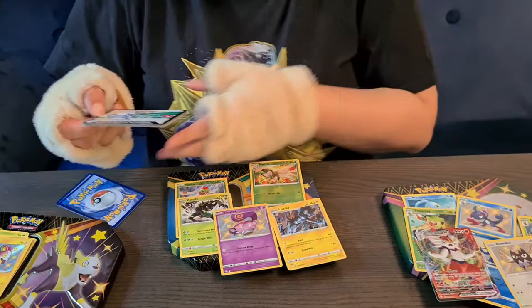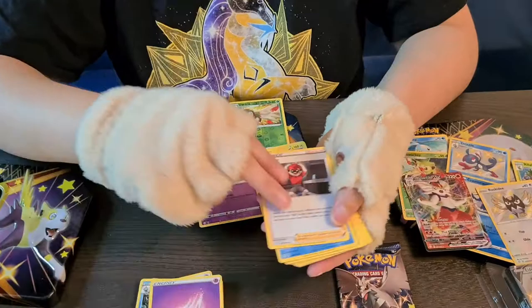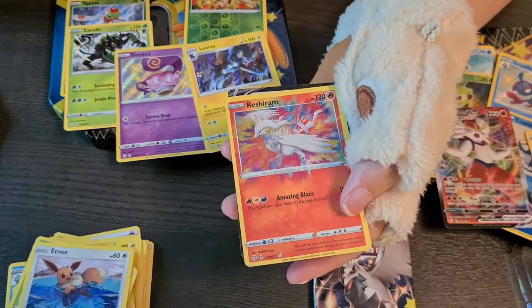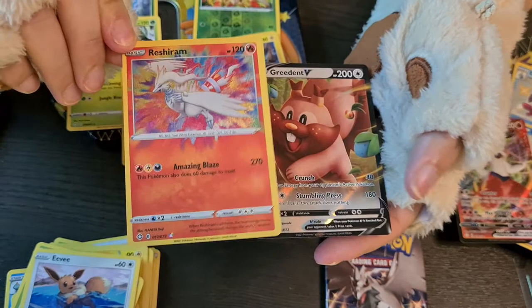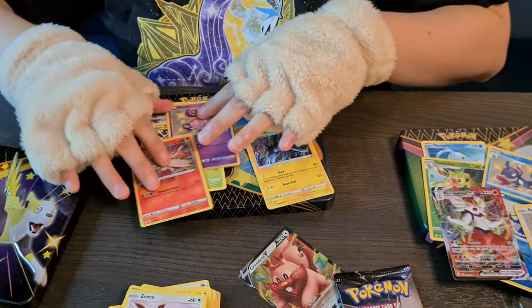Energy, Ball Guy, Cramorant, Twacky, Morpeko, Spinareak, Snom, Rookidee, Eevee — that's a beautiful Rillaboom! But as you can see there's something also beautiful over there. The Ingredient V and the Rillaboom — personally I prefer the Rillaboom all the way, but that full art is still nice. These two right now are the ones I adore the most from this pack.